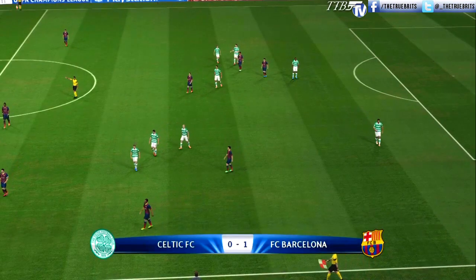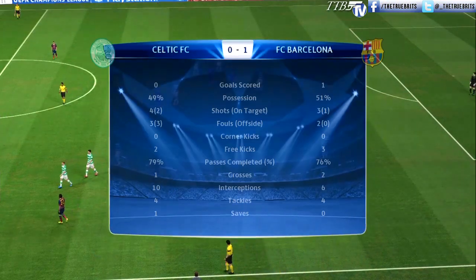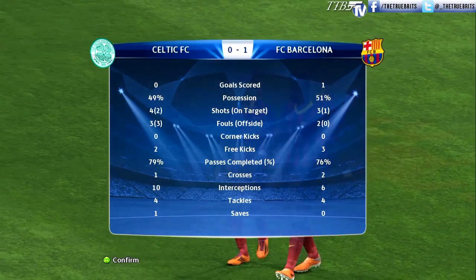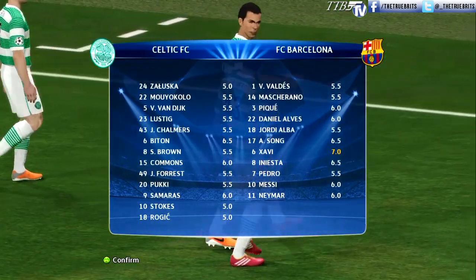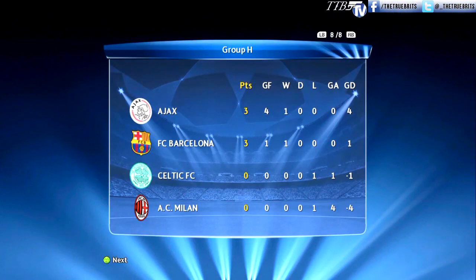And that's how it finished — Celtic nil, Barcelona one. The opening game was a little bit disappointing for Barcelona; they got the win, sure, but they'll have to play better in coming games. Man of the match today was Xavi. Looking at the group stage after the first game: Ajax winning four goals to nil against AC Milan, so they go top. Barcelona of course winning one-nil.